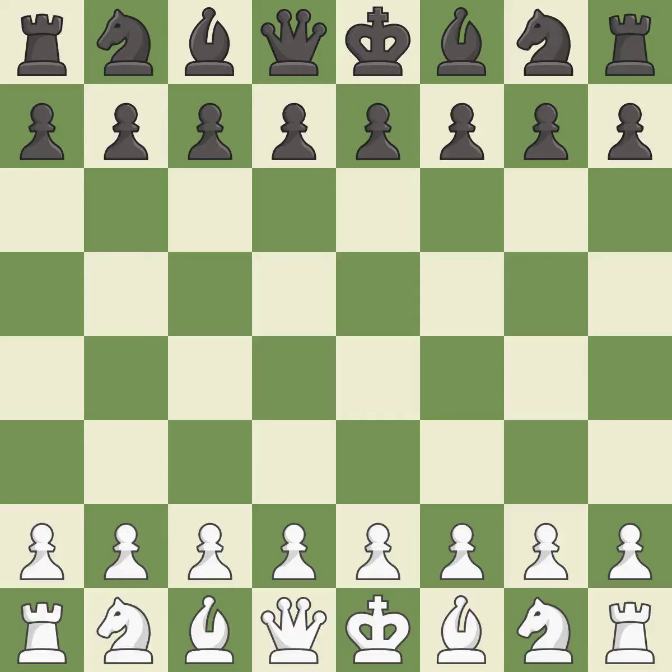Four Knights game, Scotch variation accepted. 5.Nxd4 Bb4 6.Nxc6 bxc6 7.Bd3 d5 8.xd5 cxd5 9.0-0-0. Balanced — neither player ever had an advantage.